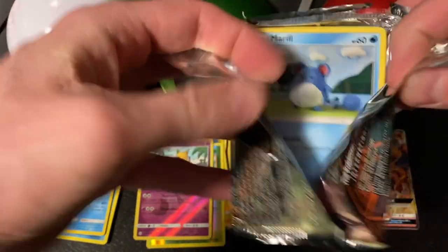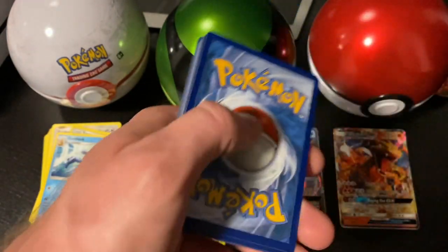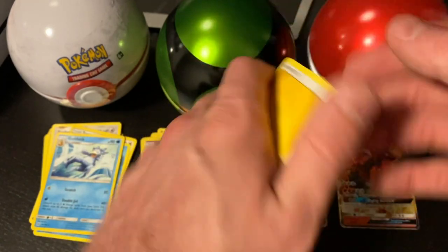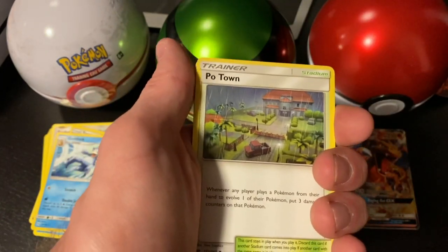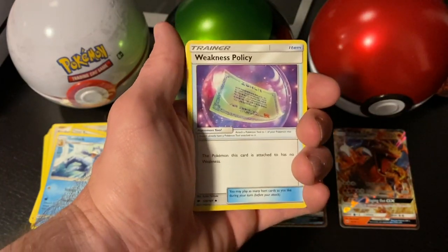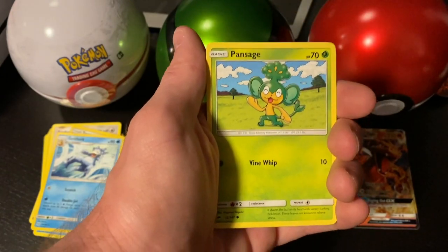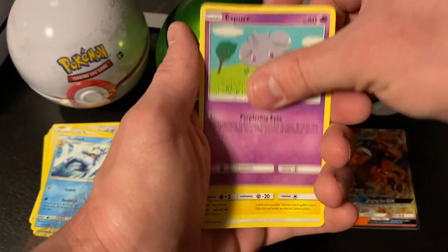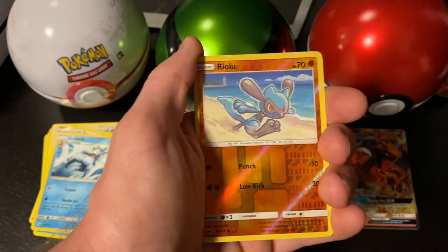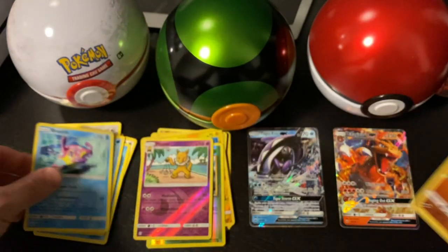Next, Sun and Moon Burning Shadows. We see Marill but we want something better. Energy, Popplio, Porygon 2, Weakness Policy, Marill, Pansage, Espeon, Pikachu, Noibat, a reverse holo Riolu, and a Bruxish for our rare.